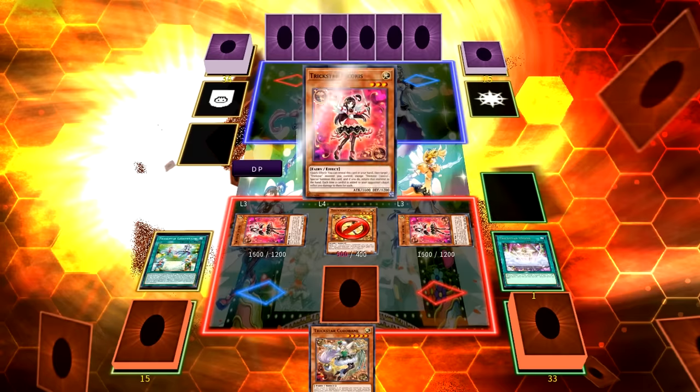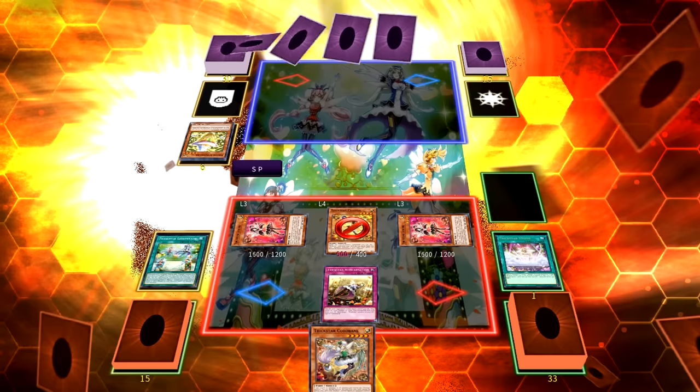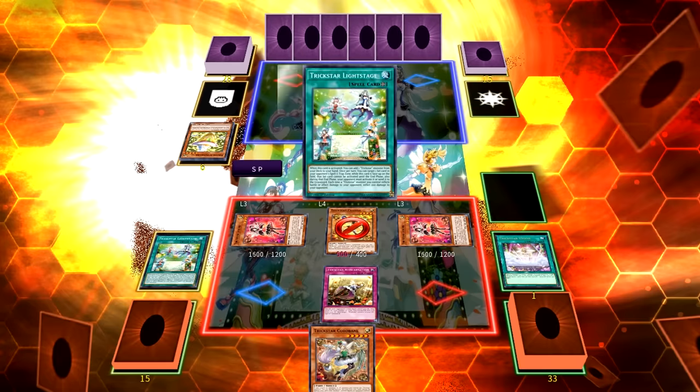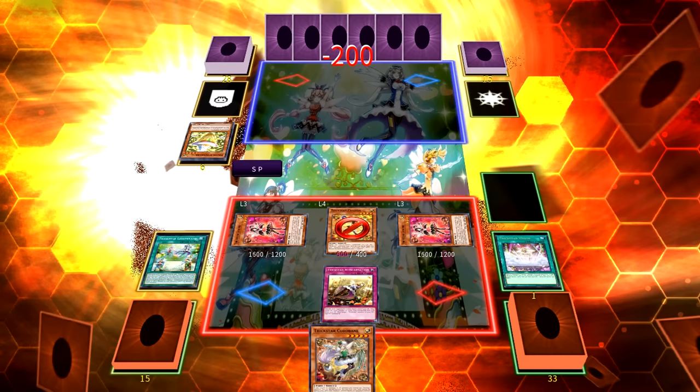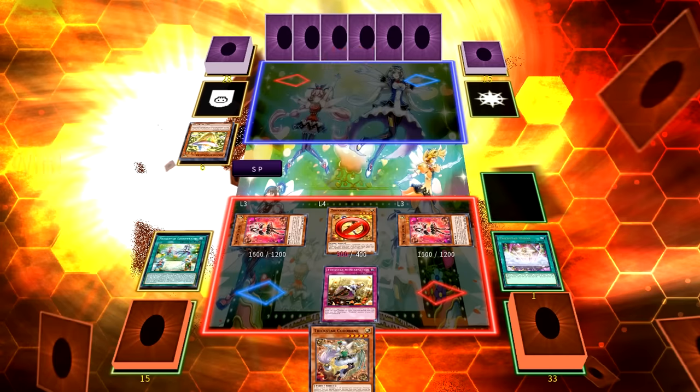Yusaku's turn begins. He draws, taking 800 damage. The standby phase occurs and Blue Angel immediately activates Trickstar Reincarnation. Yusaku banishes the six cards in his hand. 200 times six is 1200, and 1200 damage times two — since there are two Lycorises — is 2400 damage. Plus he'll take 200 damage twice from the field spell, meaning Playmaker loses the duel.